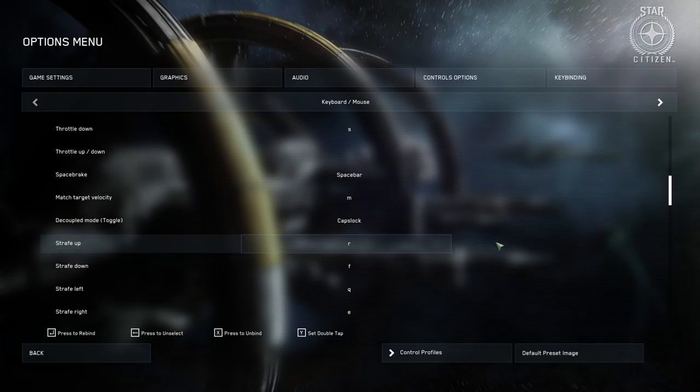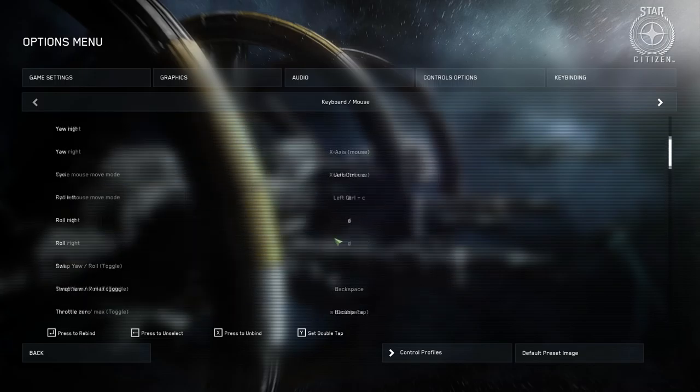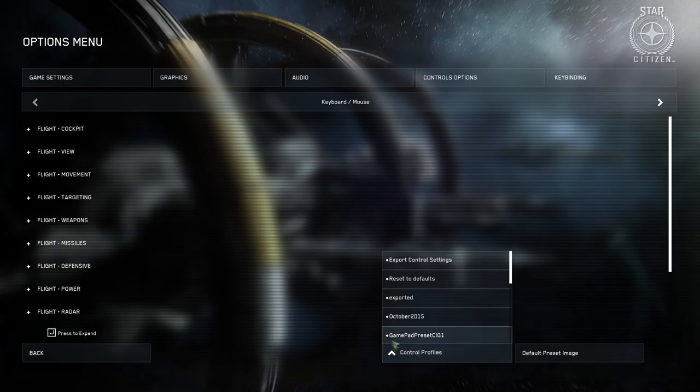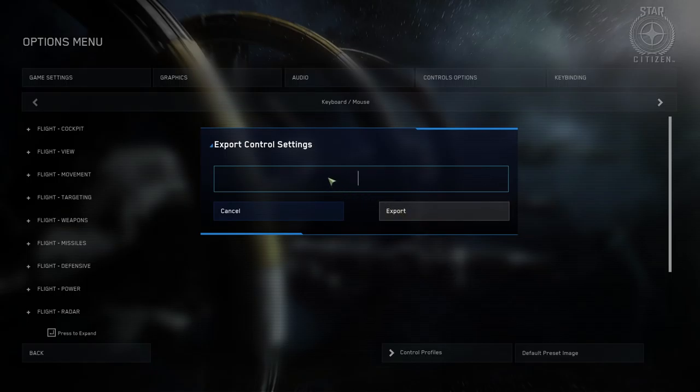Make sure you get your keybindings to how you want them because it's going to determine how comfortable you are when you're flying your ship. Now occasionally CIG is going to release an update that could potentially cause your keybindings to be removed, and that's a huge hassle. So I would suggest proactively exporting your keybinds to ensure you don't lose them later. To do this, on the same screen at the bottom you'll see Control Profiles — click on it to get several options, and the one you want is Export Control Settings. That gives you a prompt to rename your binds and save them.